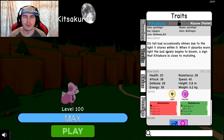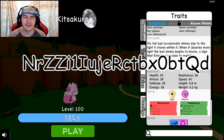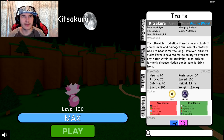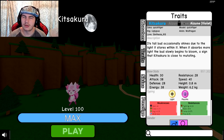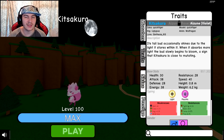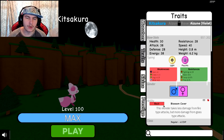Its tail bud occasionally shines due to the light it stores within it. When it absorbs more light, the bud slowly begins to bloom — a sign that Kitsakura is close to mutating. You've got the violet one which is for night and rose for day, which I'm guessing is pink. The rose form will likely stay light sidekick typing.